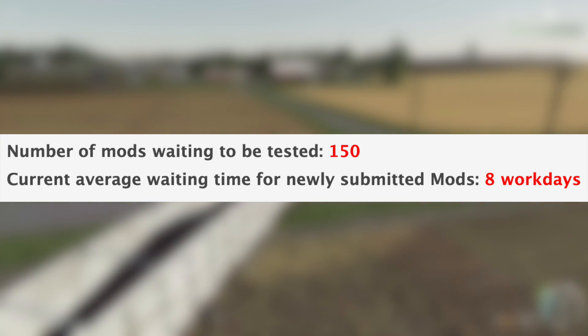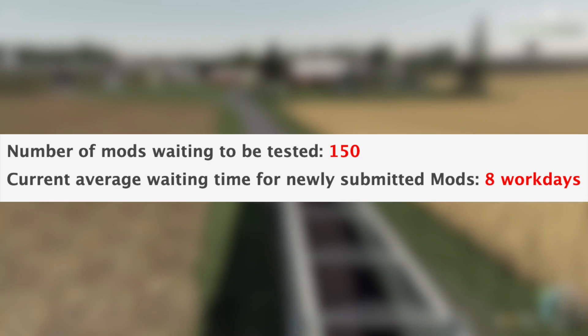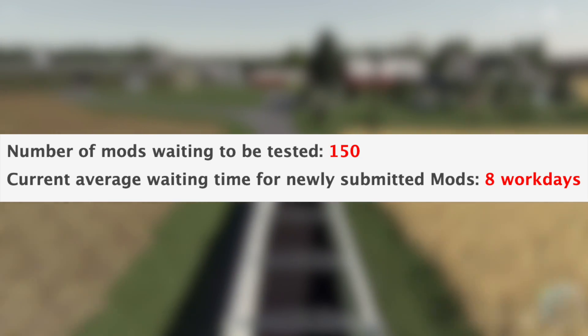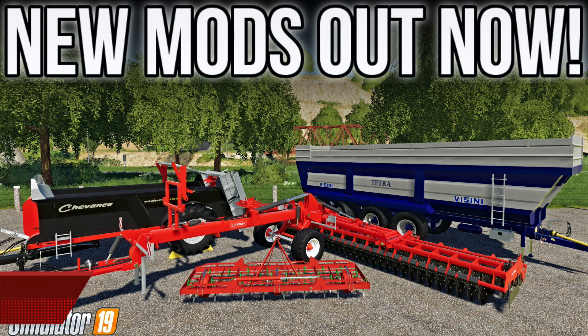We still have 150 mods sitting and waiting to be tested, and the current average waiting time for newly submitted mods is eight work days. In addition to all the mods we've talked about, four were released today — I've already made a video showing these off, which you can find linked in the first pinned comment below and in the cards above.